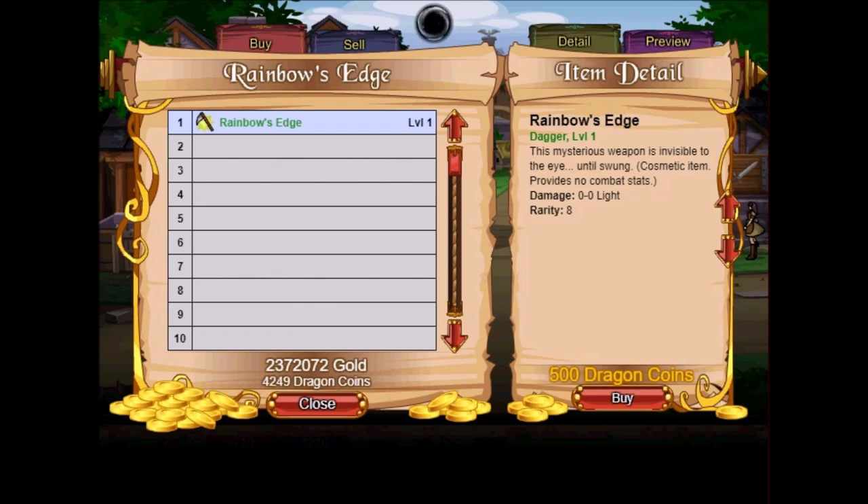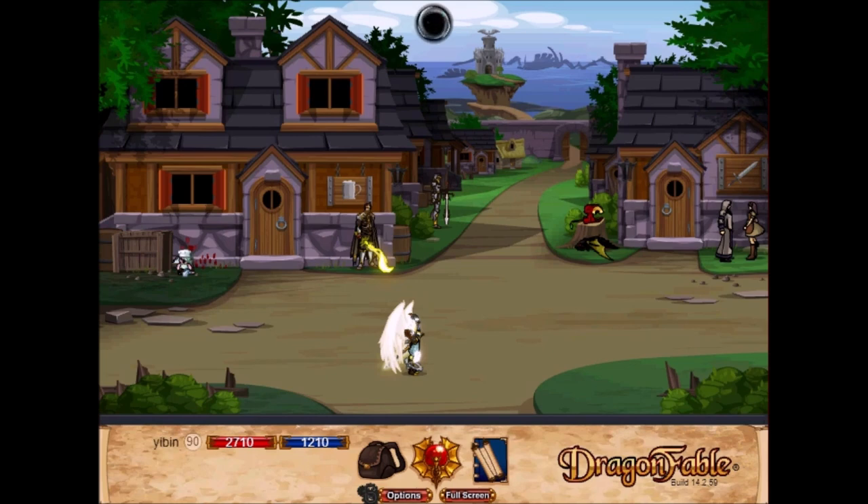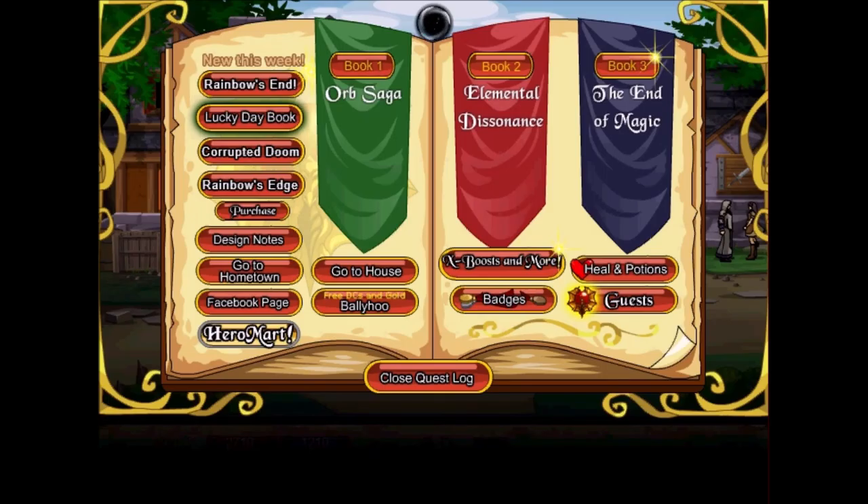And lastly, my third alternative is that you can add stats to the weapon — make it a proper weapon — and then maybe you can raise the price a bit. That's my opinion on the item. Unless you just have a ton of Dragon Coins lying around, I would not advise buying that.